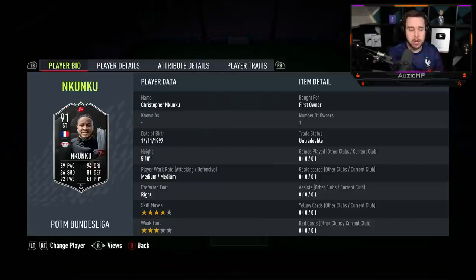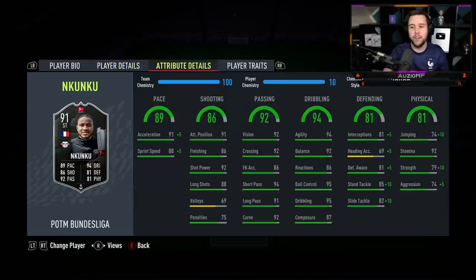Comparing him to his 90 Player of the Month card, we are looking at a plus 1 to pace, a plus 1 to dribbling, a plus 1 to shooting, a plus 1 to passing, a plus 2 to physicals and a plus 2 to defending. He's a 5 foot 10 player with medium/medium work rates, 4 star skill moves and a 3 star weak foot.